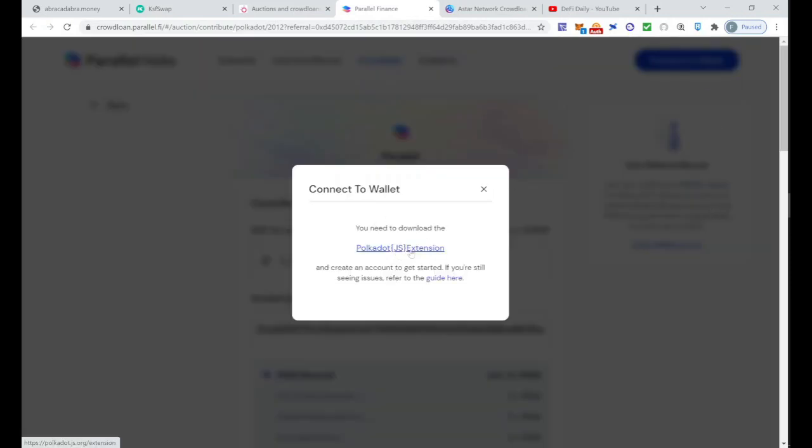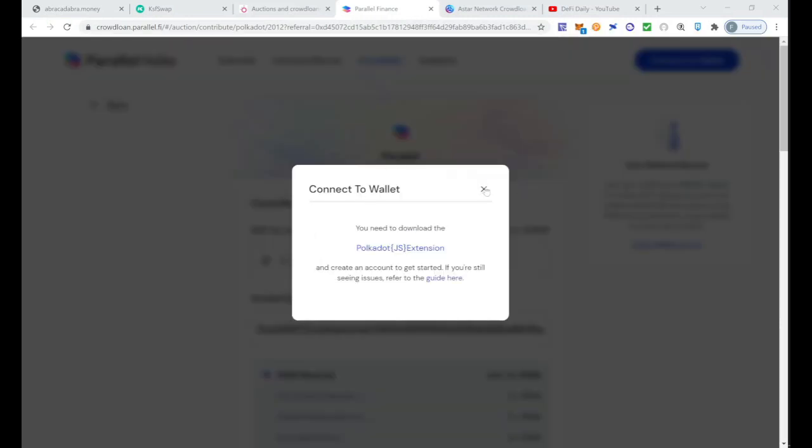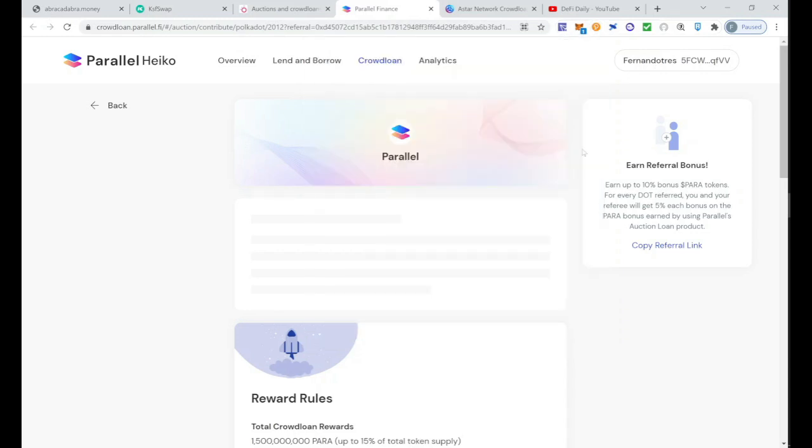Click 'Connect to Wallet' on the Parallel Finance site. You'll be prompted to download the Polkadot.js extension — you can do that here, or follow the guide linked in the video description. Once installed, a message will appear asking for permission to access your wallet. Be very careful when authorizing any website to access your wallet, as it puts your funds at risk. In this case I'll authorize because I trust this site. If you have connection issues, click 'Manage Website Access' to control permissions for different websites.